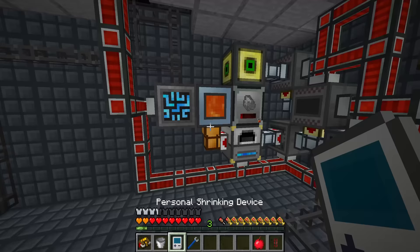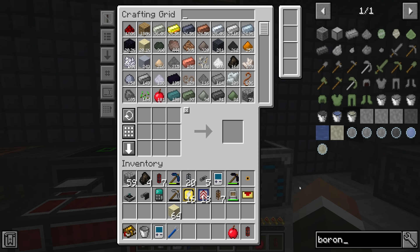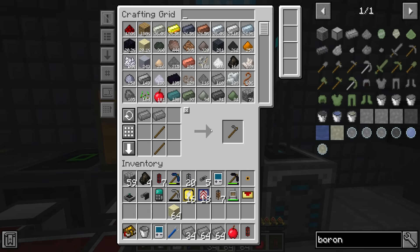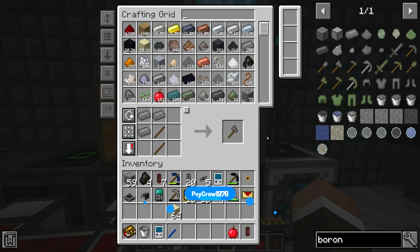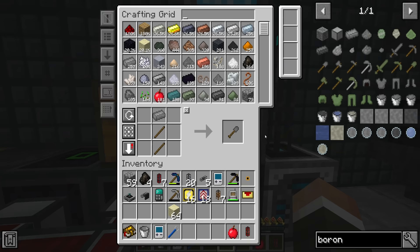Thankfully, given that we set up an automatic pickaxe clicking system in the last stream, we now have quite a large amount of boron at our disposal and should be able to recreate these three boron spexel hose fairly quickly. The reason we want our tree farm running efficiently is because it provides the coal used for making coal coke, diamond nuggets, and steel.